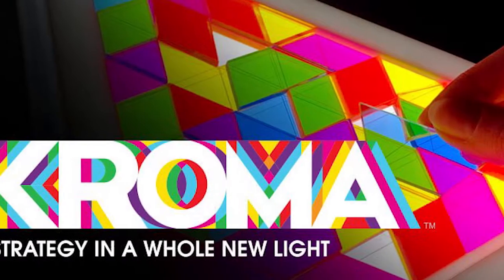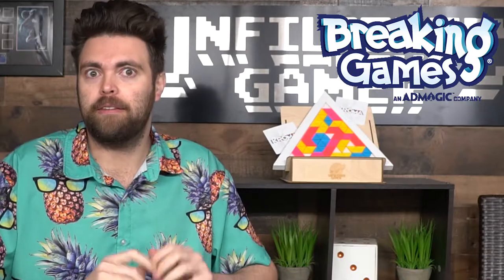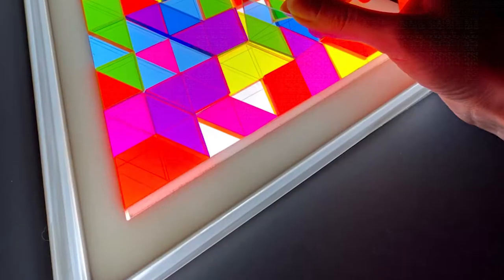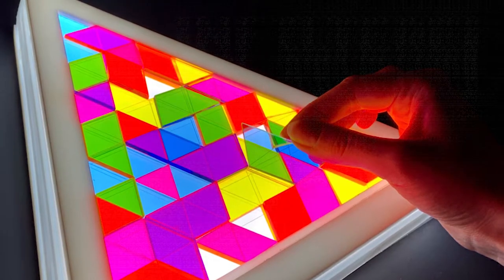Hey guys and welcome back to the Unfiltered Gamer board game review for the game Chroma, where two to three players will play this abstract strategy tile-laying game creating different colors using the basics of yellow, cyan, and magenta to create green, orange, and purple. You're going to be drawing these tiles from a bag and placing them down from the first layer to the second layer, changing the colors.